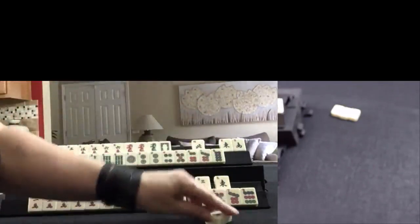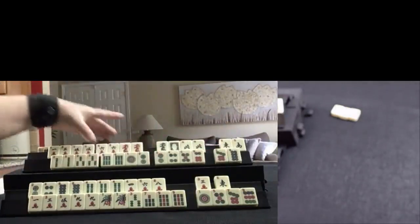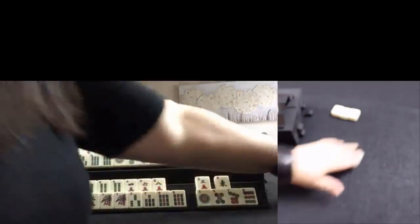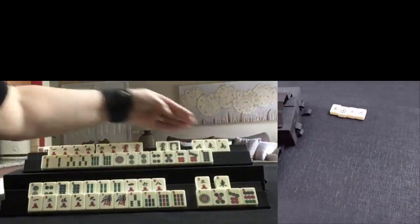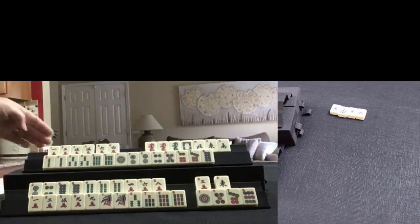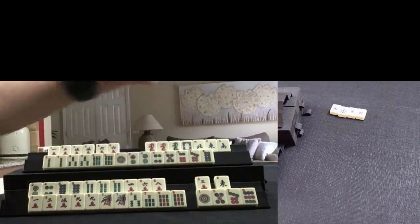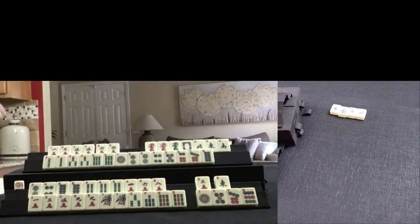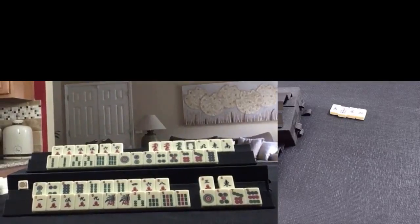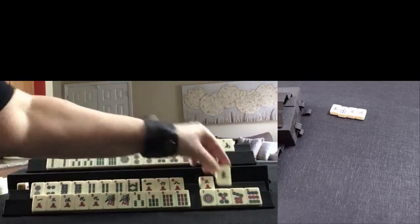If we get west, we could play news with dragons. We could still maybe play a year hand, but because this player is discarding winds, I don't think I would play one with winds. We drew an even tile — we'll keep it, discard east.